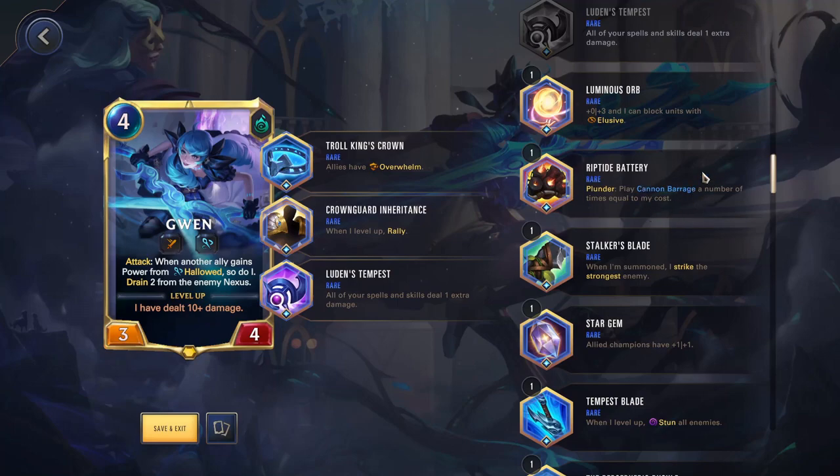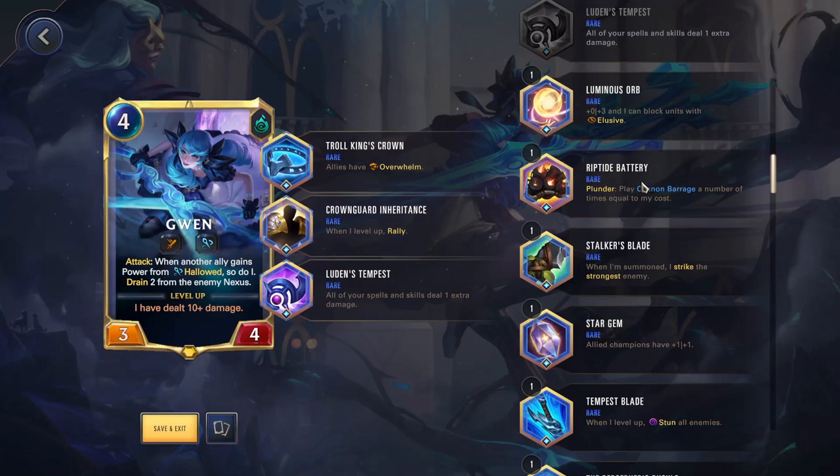One thing I'd try is putting Riptide Battery in a second slot and Gatebreaker in the first slot — see if you're able to just play your champion without Plunder and have Gatebreaker go off to trigger it. Generally, your relics will go off in the order you have them listed. So for Jinx, if you put Gatebreaker down here and Loose Cannon Payload up here, the Loose Cannon Payload will go off first, level you up, you'll get one more attack, and then Gatebreaker will hit the nexus.